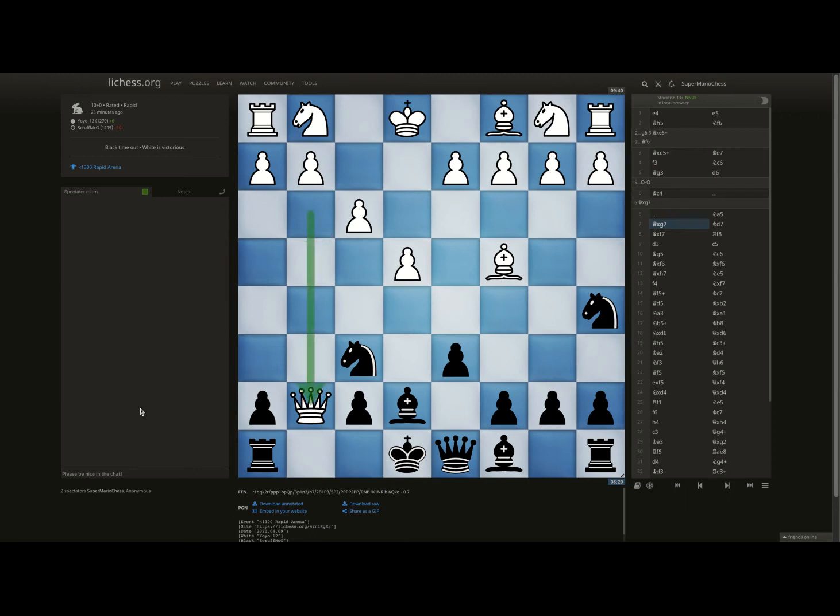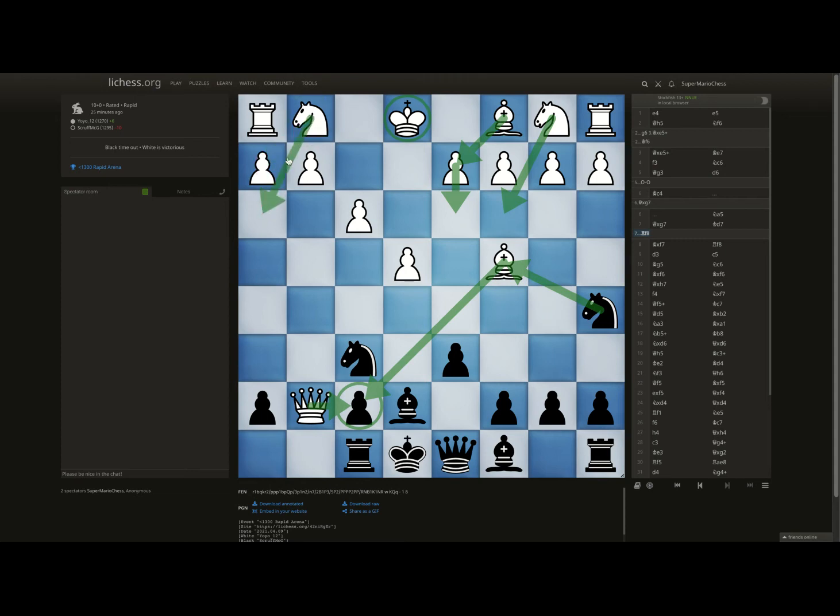Moving this piece again is a little premature. Your opponent took advantage of that and quickly grabbed the pawn. You don't need to panic — you could play a move like Rook to f8, protecting this pawn since it's attacked twice. You still have a playable game. There's still pressure on this bishop, and your opponent is very far from developing — he'd need to make four or five moves before he can connect his rooks.